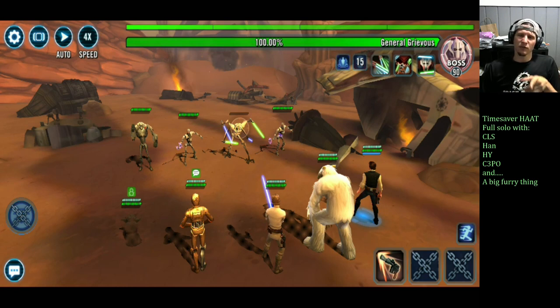Commander Luke Skywalker is primarily here for turn meter control — his leadership ability, his IBAT unique Zeta ability, and both his basic and his special all help with turn meter, reducing the enemy's turn meter for phases 1 and 3 and gaining turn meter for your units in phases 2 and 4. The pure damage is from Wampa, and additional damage for each unit comes from Master's Training via Hermit Yoda.